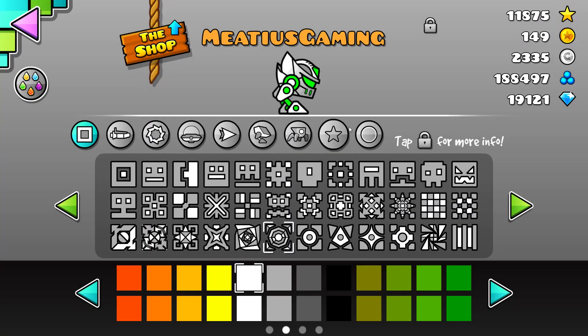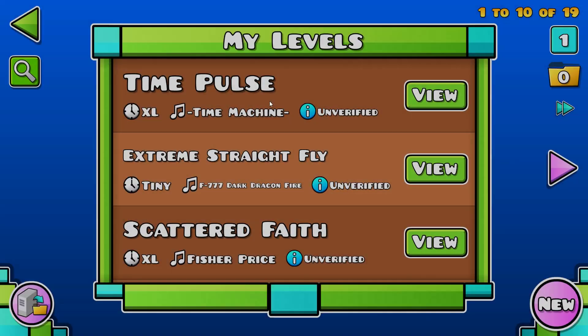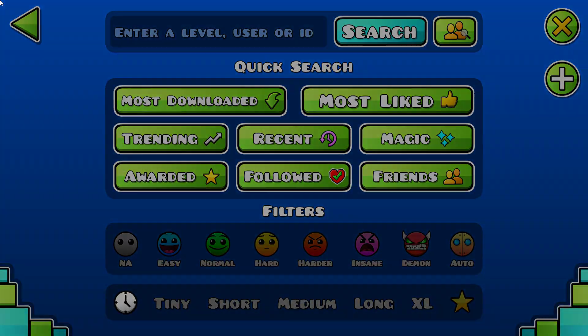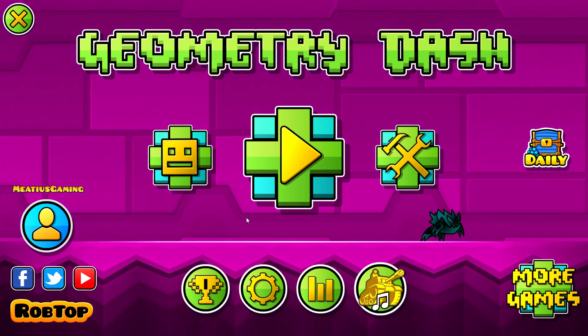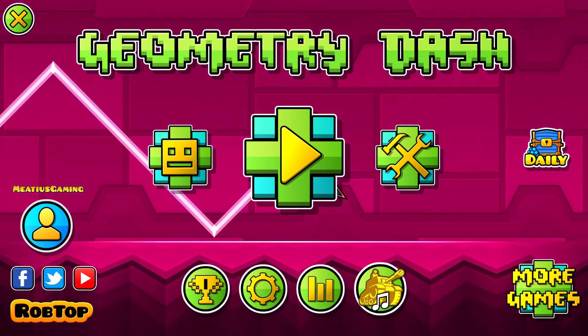Anyway, there's absolutely no other content in my texture pack. I think there's nothing else — oh yeah, there's like no particles. You have the dead sound. And yeah, I guess that's it. Enjoy — texture pack in the description.